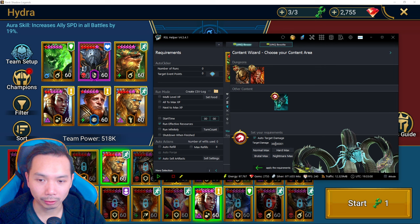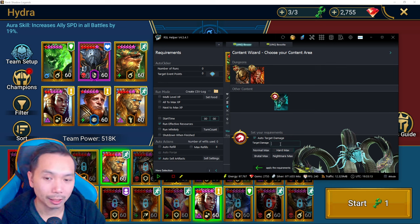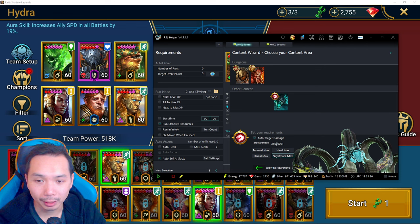Under 'Auto Target Damage,' you can click it and type in something like 500 million or 900 million — whatever you want — and the run will keep going until you hit that amount. If you never hit it, it'll just keep going. Alternatively, you can auto-select whatever damage it takes to complete your chest. For example, if you're just doing Nightmare minimum, click 'Nightmare Max' — that's 36.6 million — and once it hits that damage your run will stop.